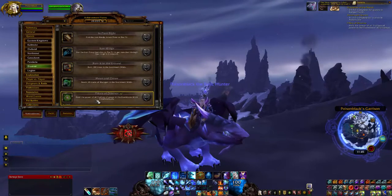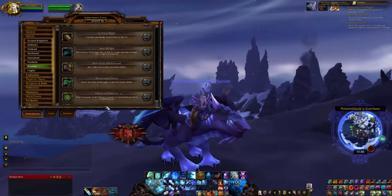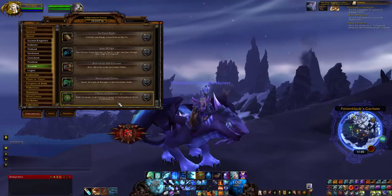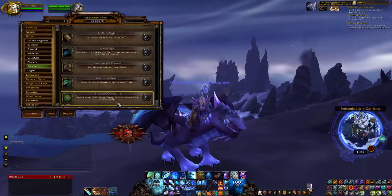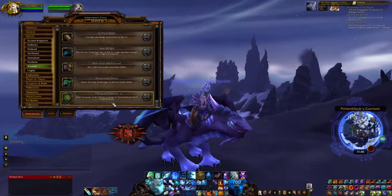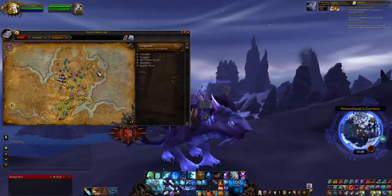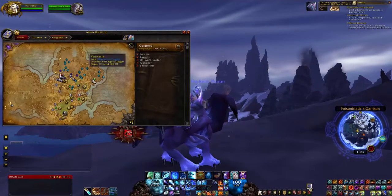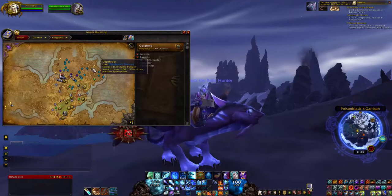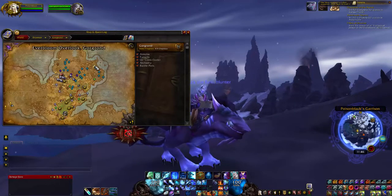Basically all this is, is three separate pillars that you have to go and click. Each pillar gives you a debuff — well, it's more like a buff really, but it's actually classified as a debuff. And it's located over here in the Everbloom area.